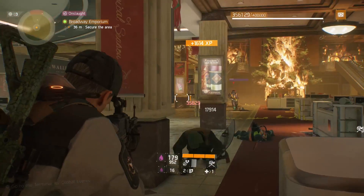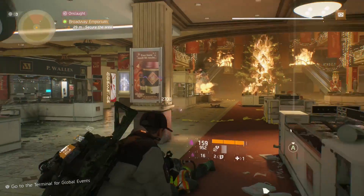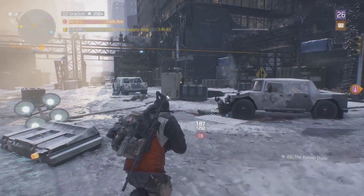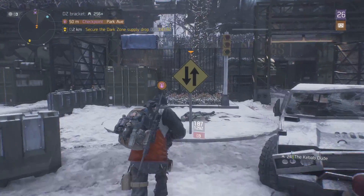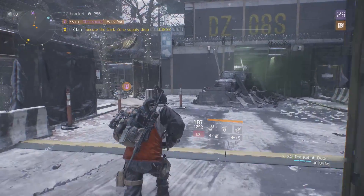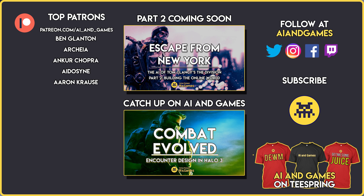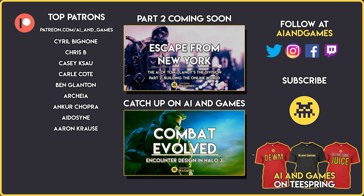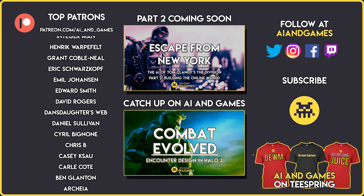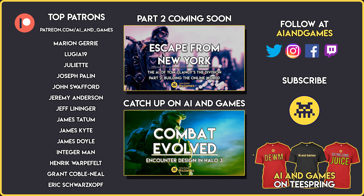That's a lot of non-player characters that need to be created, maintained and controlled over thousands of individual game instances. In part 2 of my case study on The Division, we're going to look at how Massive Entertainment pulled this off — exploring the online integration, the design decisions made to ensure the game runs as smoothly as possible, and the problems and limitations this presented for the AI systems. We'll also look at the tools built to enable testing of the AI behaviours in online instances, as well as how AI players were used to test the consistency and stability of story missions on test servers.